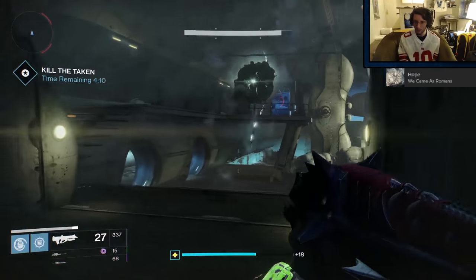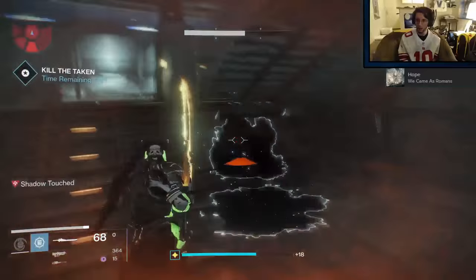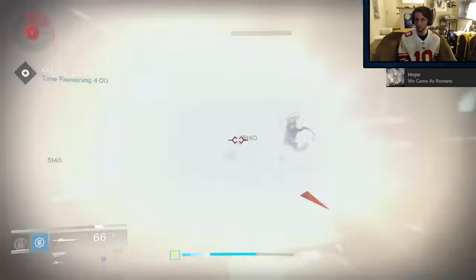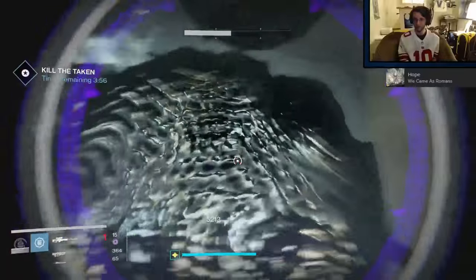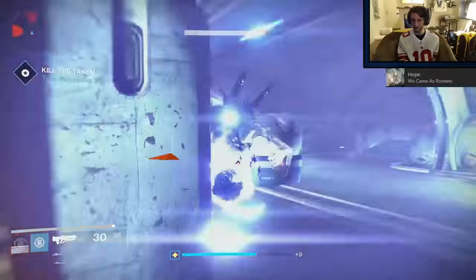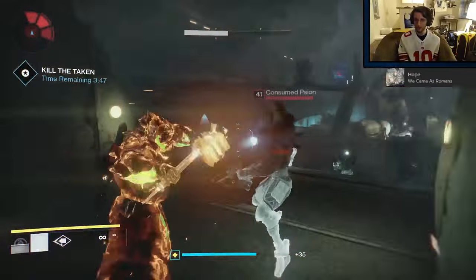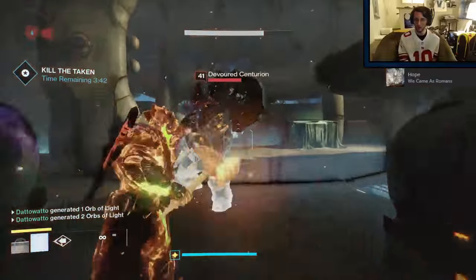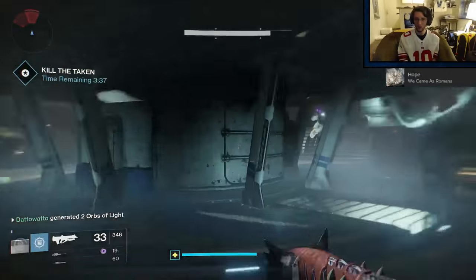For the 3rd wave, head to the back of the room again and be at the stairs that lead up to the balcony. As soon as the blight spawns, a bunch of scions will spawn near it. Either toss a grenade or kill them as they funnel down the stairs - this prevents them from spreading and makes blight killing very easy. There are 2 blights in the back of the room - those and the centurions are your priority. Between killing on the stairs, a super, and a couple of sword swings, you should be able to clear the majority of the clutter that spawns in this 3rd wave.